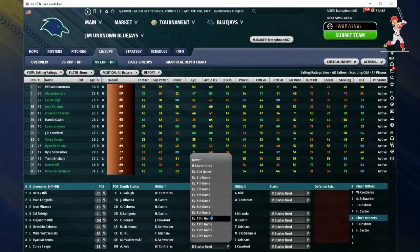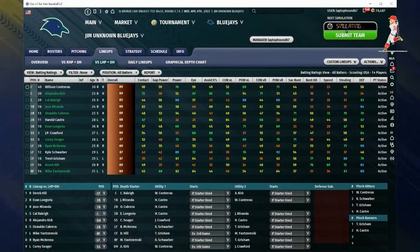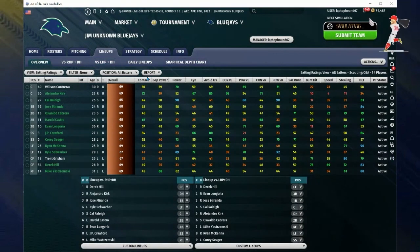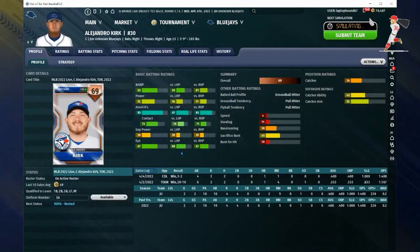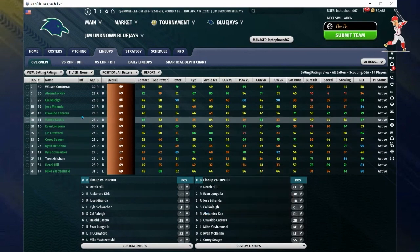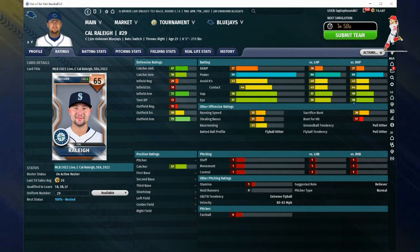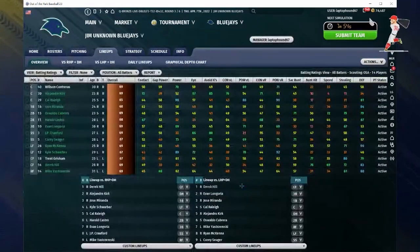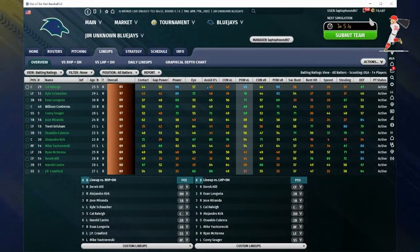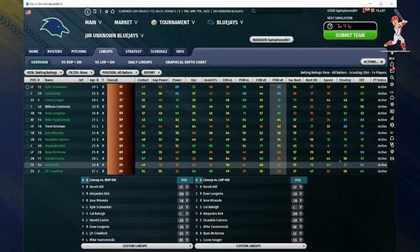You can switch out players and put them in as a defensive sub or filling in every fourth or fifth game — play around with how often you want each player in the lineup. My other catcher is Cal Raleigh, a power guy really good on both sides of the plate. He can hit lefties and righties, won't get a lot of singles but will hit a lot of home runs. I have him hitting fourth against lefties and fifth against righties.